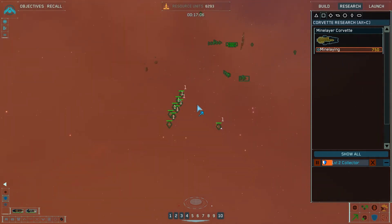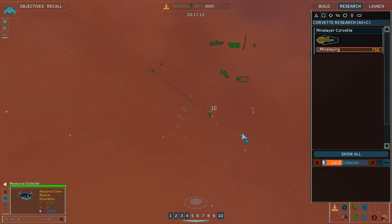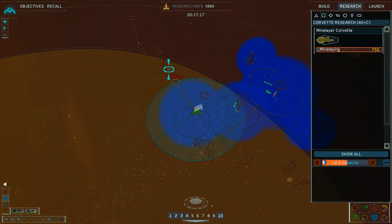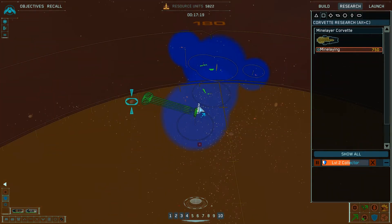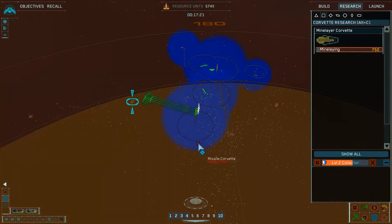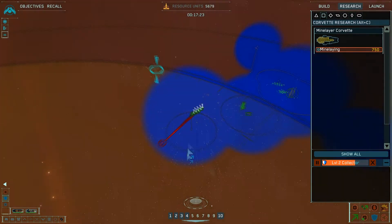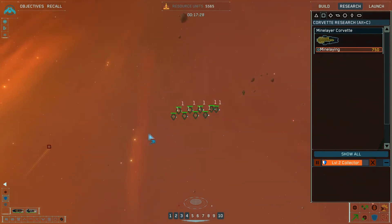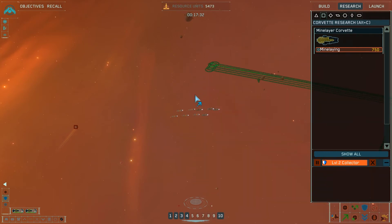Where do we stand with everything right now? I can go off and harvest too. Wait — what is that? Engaging. Resource collector complete. More enemy units coming in here. Let's try to take these guys out and get our bombers headed over in this general direction.